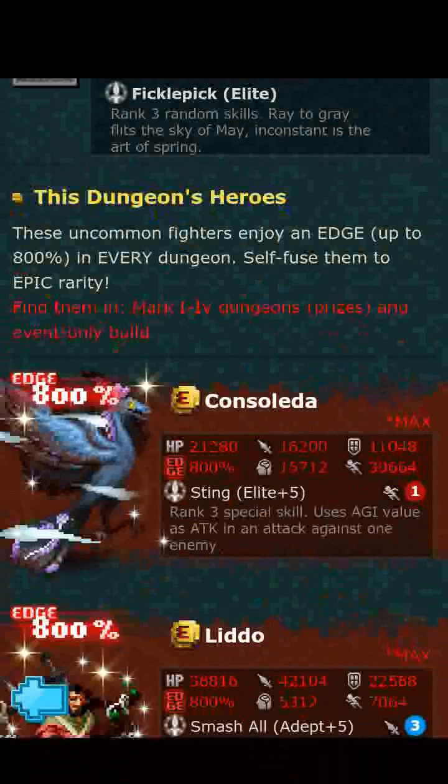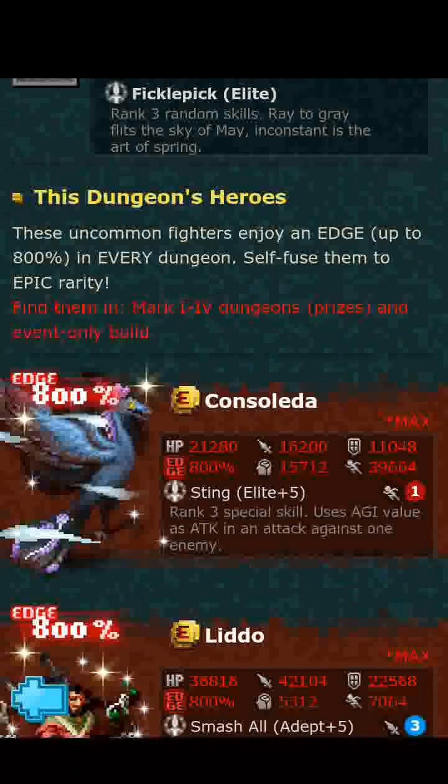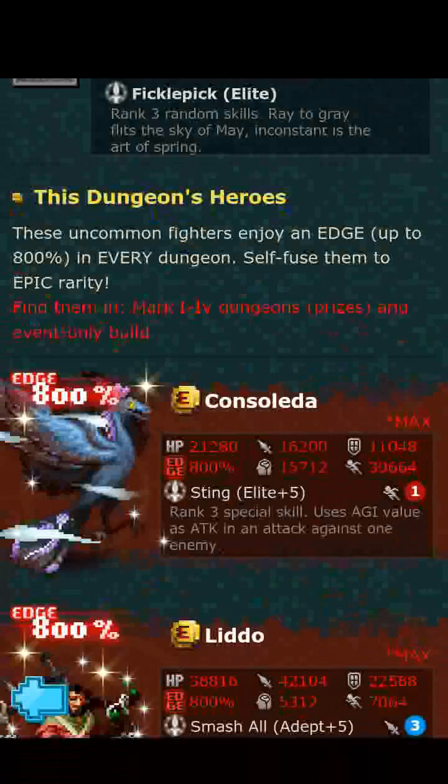Single target sting skill based off of agility — we've had like a billion of them, so nothing special here. Honestly, Consolator is garbage. The only thing you want to use her for is agility superfuse fodder, which would get you 594. There would be no other reason to use her — just superfuse her or sell her. That's it.